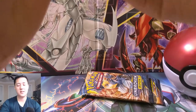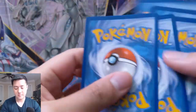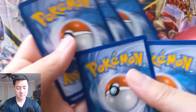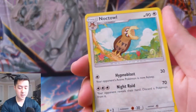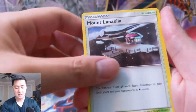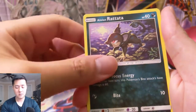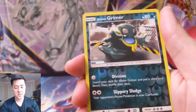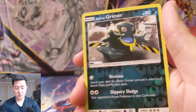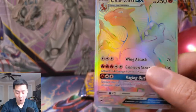Last pack of Burning Shadows — let's try to get at least one hit in this opening. We have a Fighting Energy, Knockdown, Mount Lanakila, Simisear, Charmander, Alolan Rattata, Porygon, Phanpy, Pansage, Alolan Grimer for the reverse — he always looks like he's running away from something — and then...